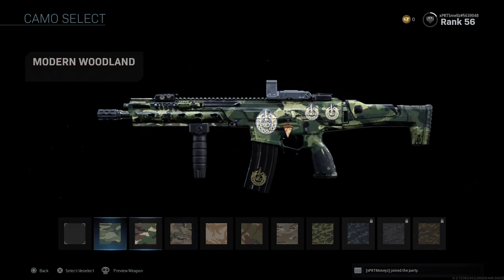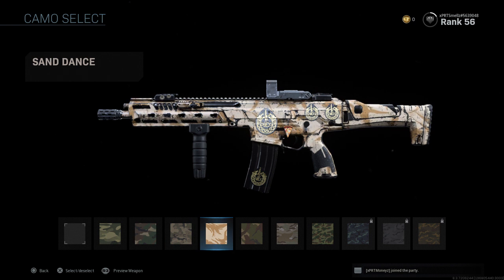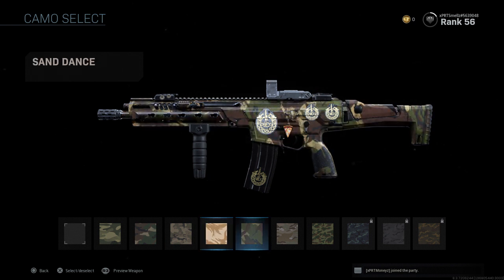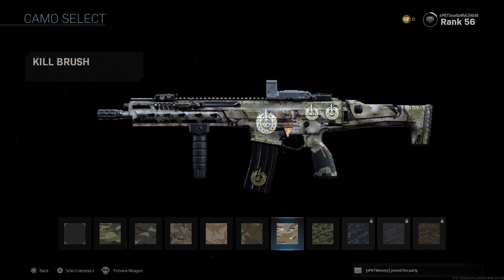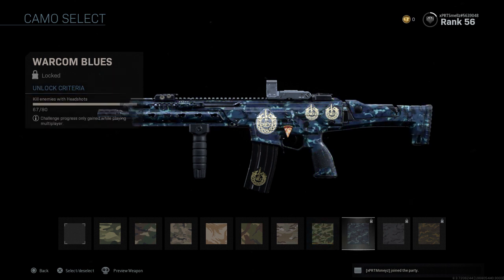We have the Woodland camos. So these are all of the Woodland camos: Swamp, Modern Woodland, Desert Hybrid, Sand Dance — I like that one a lot. I like the bright camos; people can see them from far away. The Marshlands, Kill Brush, the Warcom Greens, Warcom Blues — I like the Warcom Blues a lot. I think that's the next one I unlock with headshots.